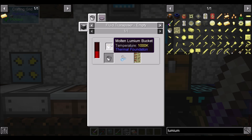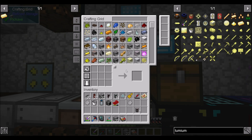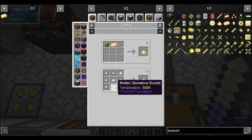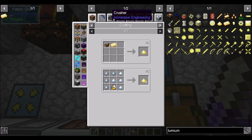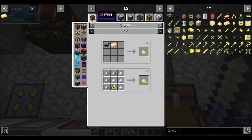Don't I use the bucket of molten lumium to make lumium dust? Let's see — lumium blend, molten glowstone bucket. Right, that's what I meant: molten glowstone bucket. So can I get this bucket straight up, or do I need a fluid transposer? I might need a fluid transposer to put the molten lumium into, but that's fine.